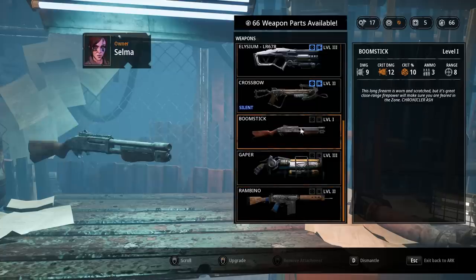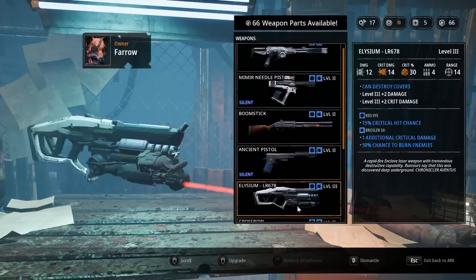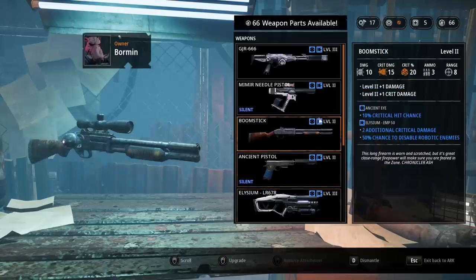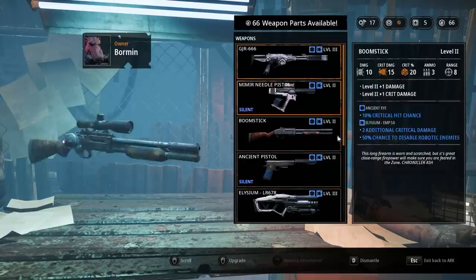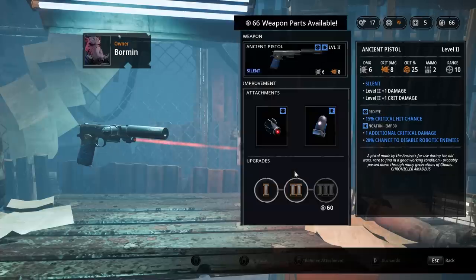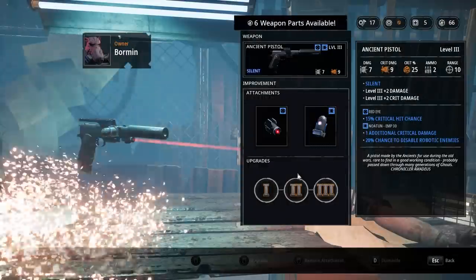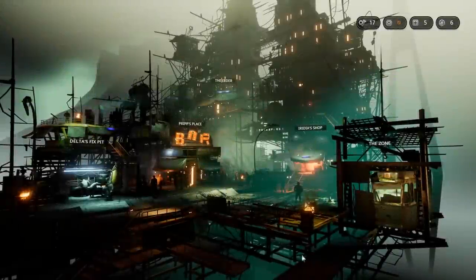This boomstick is actually the one that Selma's still wearing. Level 3, level 2 on the boomstick - I suppose I should hold off. I could upgrade the pistols. The ancient one makes the most sense because Bormen will shoot twice. Let's actually upgrade that. As far as I know, there are no upgraded pistols in the game. Good - everything is done. Now it's time to actually play the game.